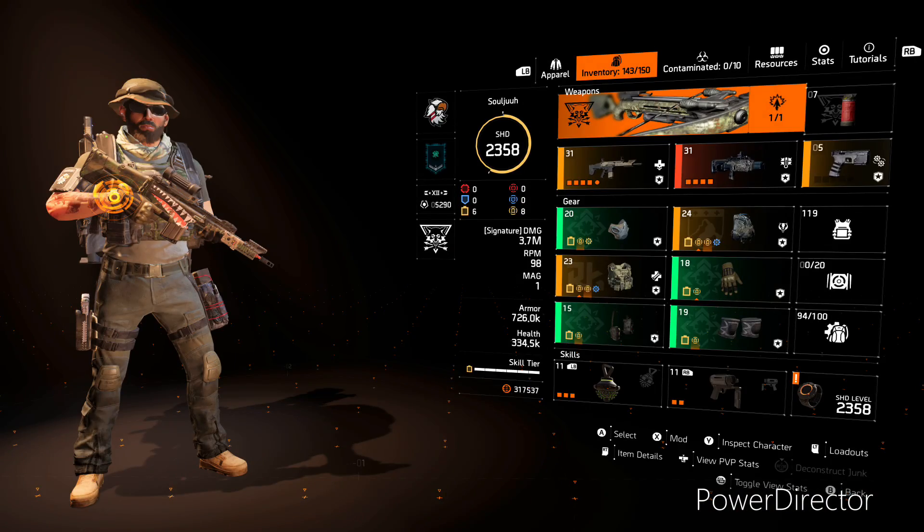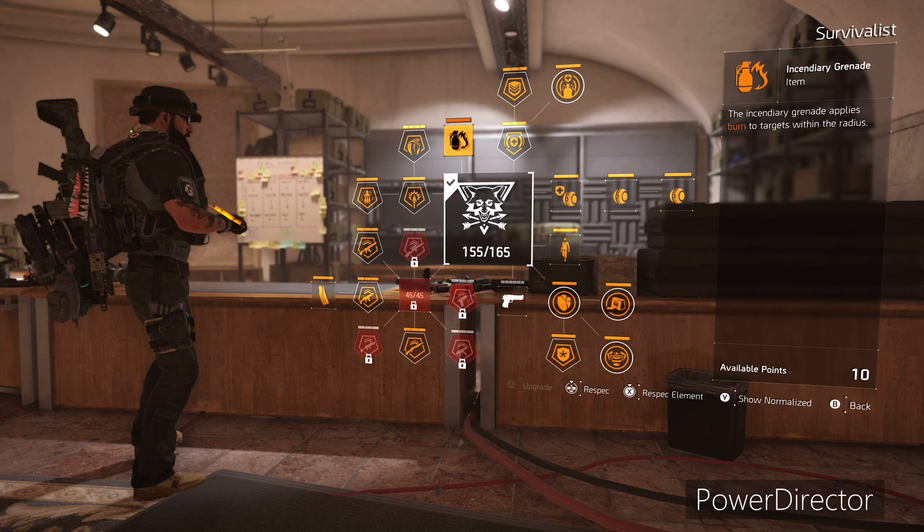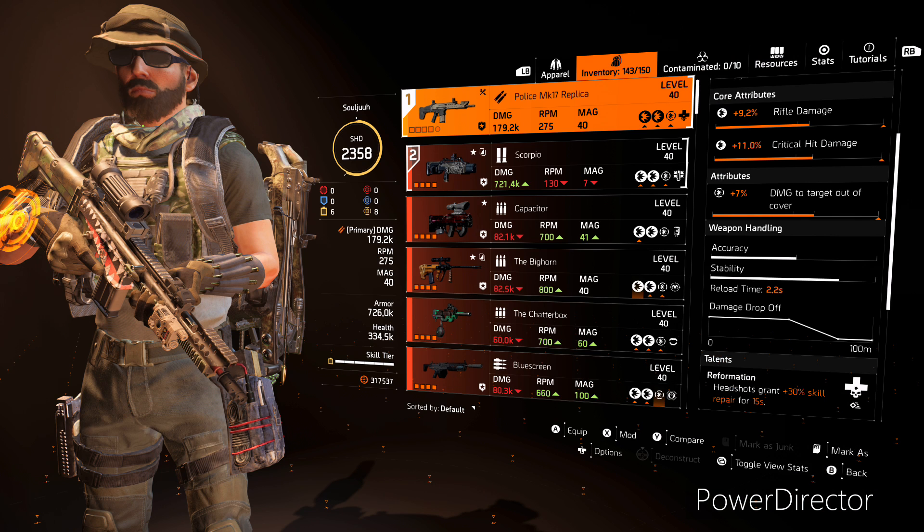Now that you've seen what this build can do in action, let's take a look at the build. We are running four pieces of Future Initiative, one piece of RnH, one piece of Alps, and we are using the Survivalist specialization. Here is a look at our specialization tree. The reason we are running this is for the 15% outgoing heal that you're going to get, and also for the fire grenades and the extra damage that you're going to give your team to status-affected enemies.